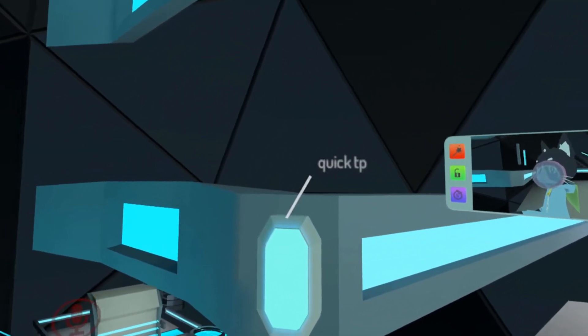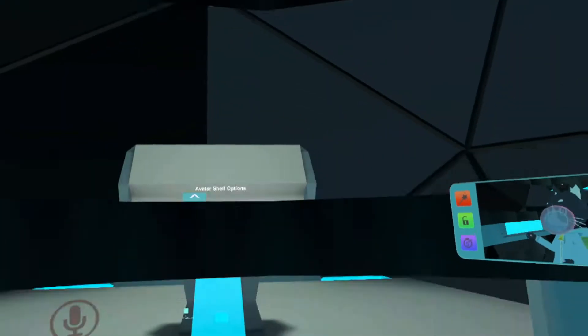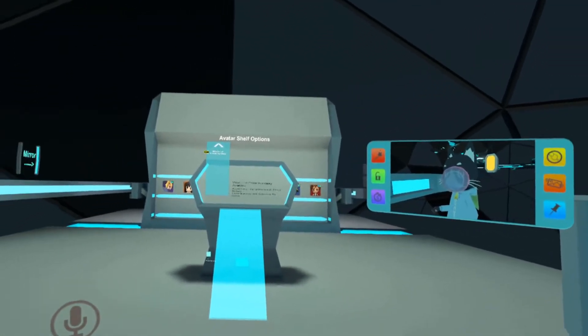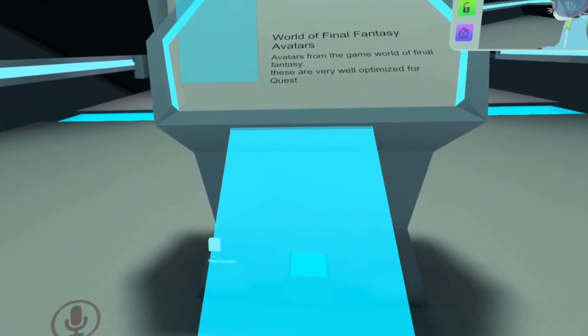You can either hit this little side button here for a quick teleport, or you can hit this button here for the cool teleport. I'd rather use this one — it's just cooler, it takes a little longer though. But once you get over here, I already turned on the little ramp as well.